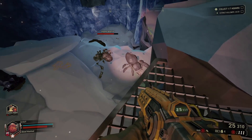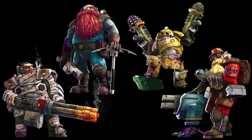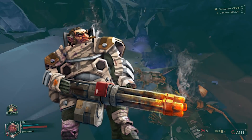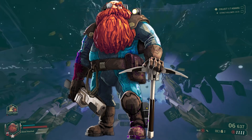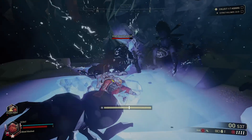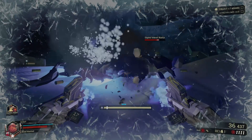In Deep Rock Galactic you have four different classes to choose from. Each class has different firearms, different gadgets, and different traversal abilities. Each class has their strengths and weaknesses — the Gunner has maximum weapon damage, the Scout can easily get to different areas, the Engineer is good at crowd control, and the Driller can make a path through anything. All the classes complement each other and encourage you to play together with different classes on your team.